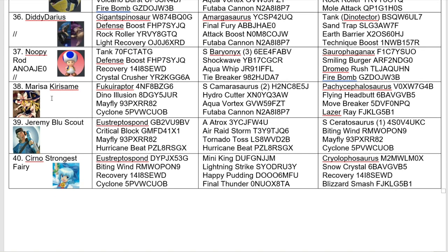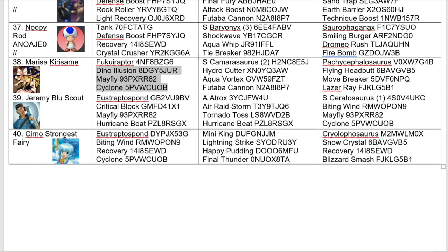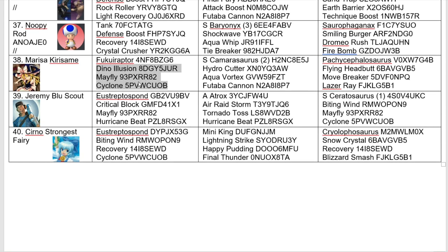Down here we have another new combatant — Marisa Kirasame with Fukui Raptor, a Super Kama, and a Pachycephalosaurus. Not much to say here. I'm not sure about this moveset — the Kama's focus is more on the crit because it has a very high paper crit. So I'm not sure if Hydro Cutter and Futaba Cannon are going to be that effective on it. And the Pachycephalosaurus seems standard for wind dinosaur users — I used to use this moveset back in the day.